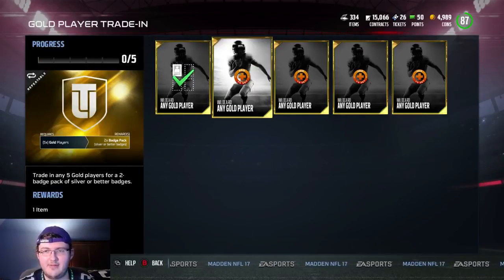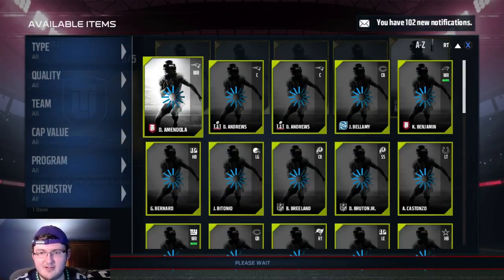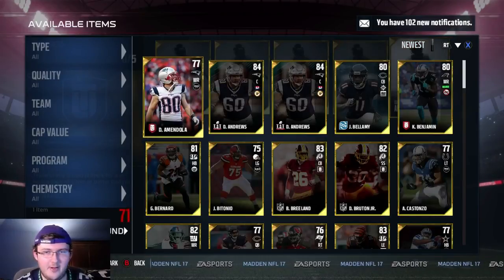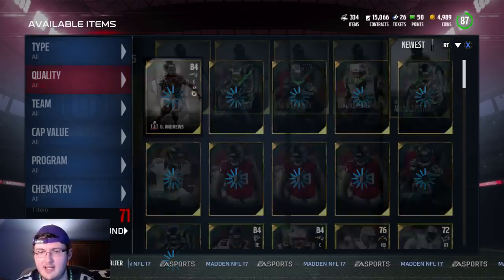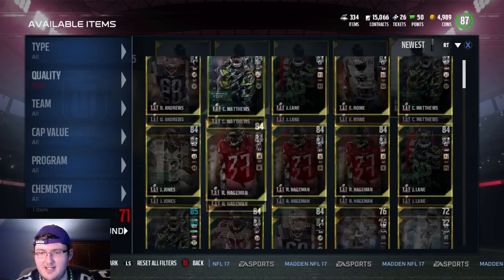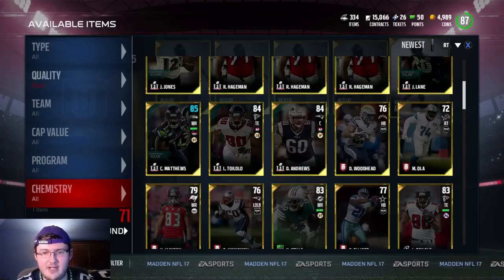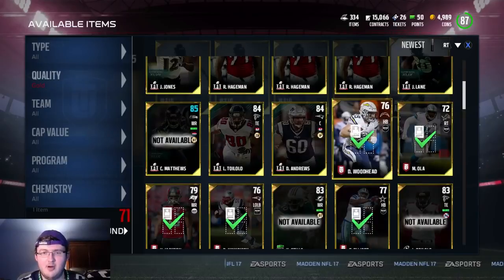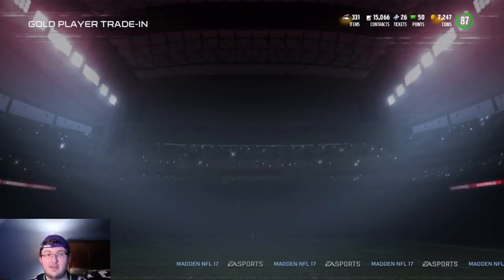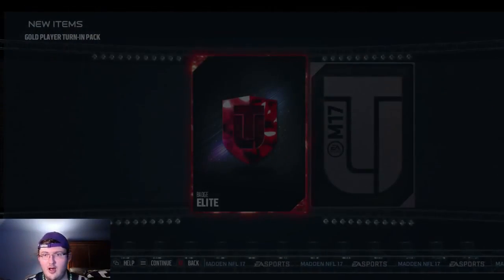I actually have some golds I can just put in this set. My badge just sold — so instantly I made back all my coins I spent. Let me go to golds. I have a lot of golds, so I've been meaning to do this. I guess this is probably the best time to do this, on a video for you guys to show you what I'm pulling out of these packs. I'm not trying to put the Super Bowl players in these because they actually go for a good amount of coins.